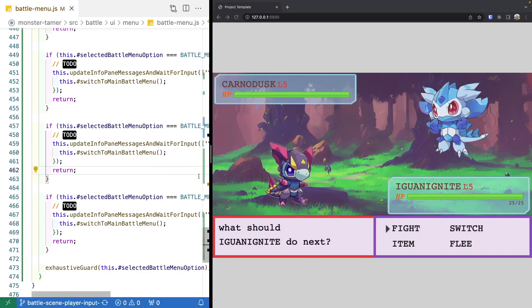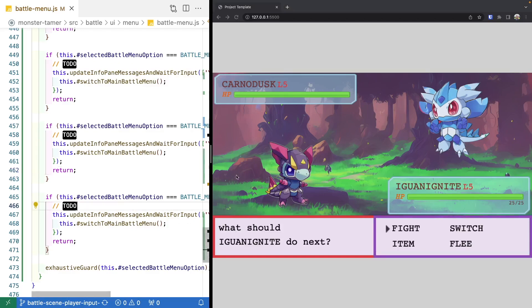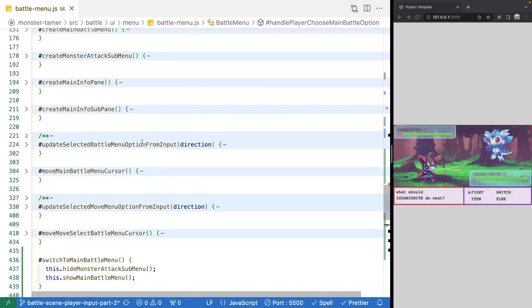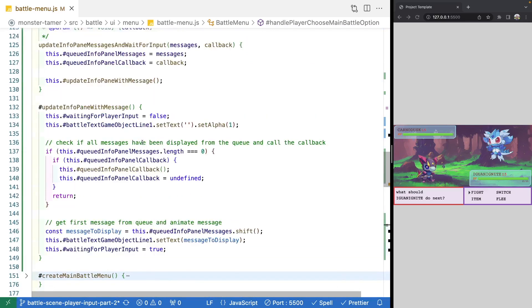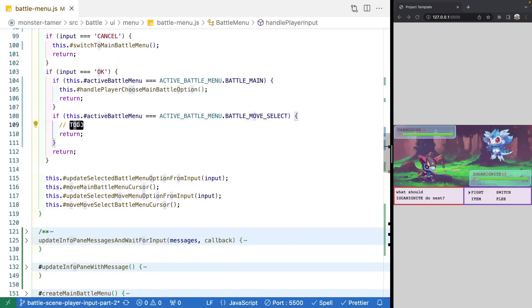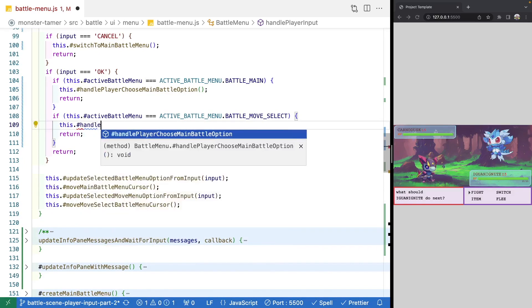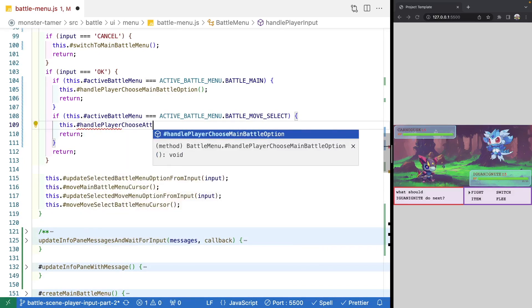The last thing we're going to do is, after we select an attack, add text to say you've selected an attack and then come back to our main menu. To add that logic we need a new method. Back in our handlePlayerInput, we originally added a to-do for this logic. We're going to replace that with a new method called handlePlayerChooseAttack.